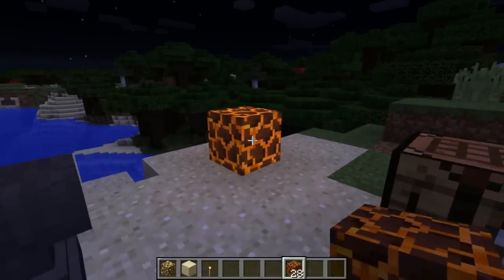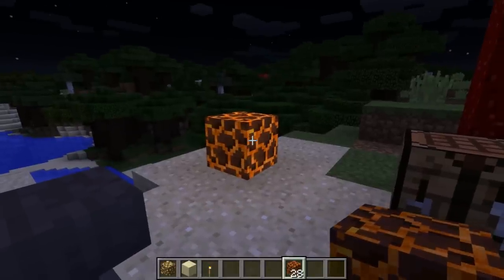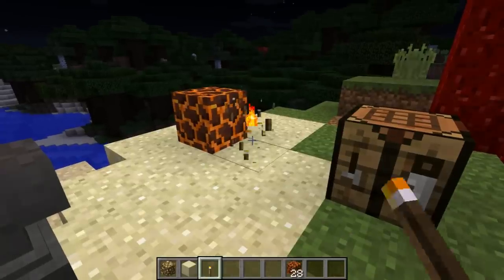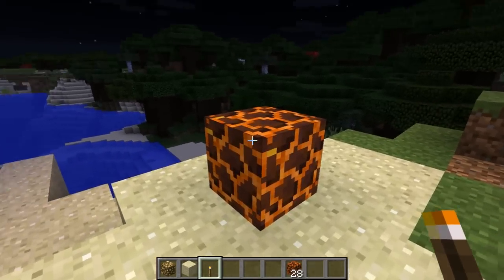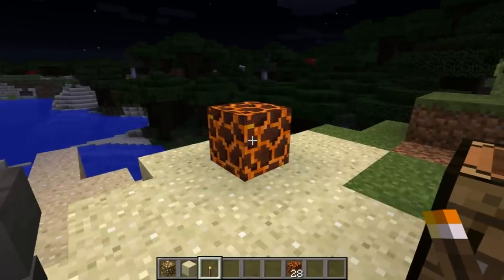Not only that, but the magma block is now the first block in Minecraft that can preserve light sources. Check this out - if I go ahead and place a torch down right here and then remove it, the magma block actually absorbs the light from the torch.